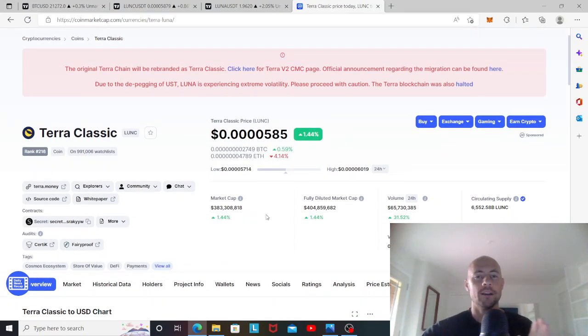One important detail: the 1.2% burn proposal will burn tokens only until the supply is down to 10 billion tokens. At the current market cap, getting the supply down to 10 billion still wouldn't put us at a dollar. We'd also need the market cap to reach 10 billion dollars — with a 10 billion dollar market cap and a 10 billion token supply, Terra Classic would be at $1.